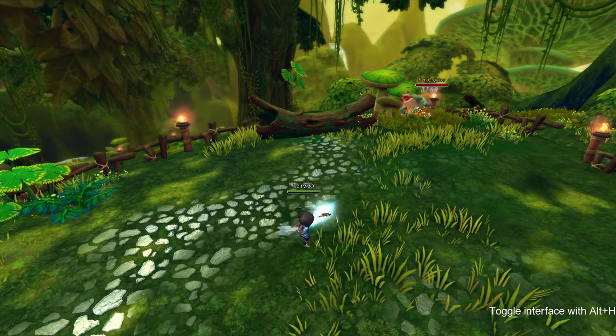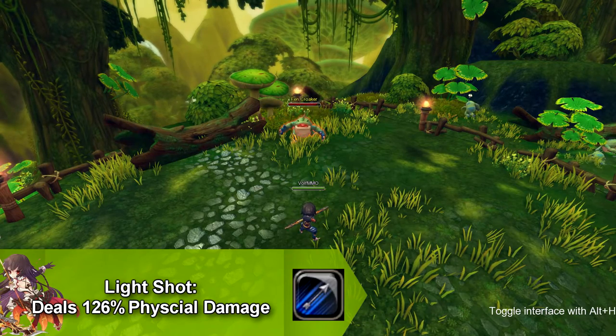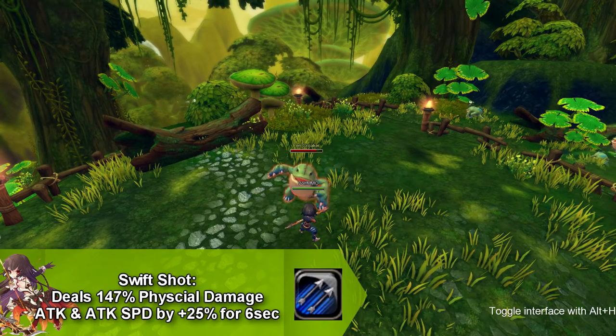We're going to start off with our basics. Our first move is called Light Shots and it does physical damage and it has no buffs or debuffs to it. Our second move is called Swift Shot and it does physical damage and increases your attack and your attack speed by 25% for six seconds.